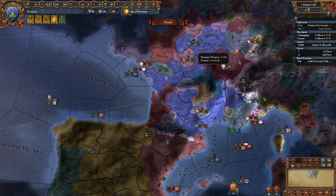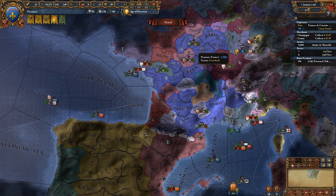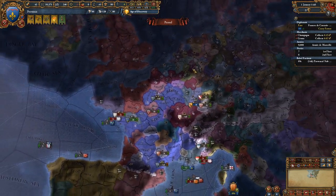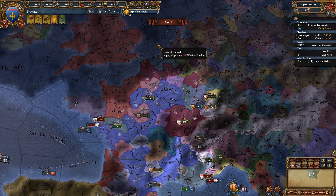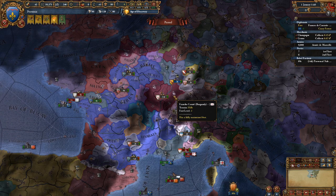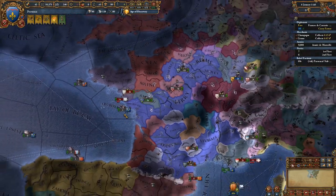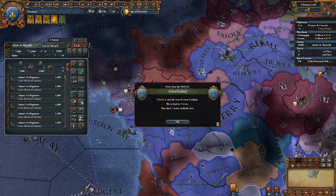There are also a few other important things to note about coalitions. A very important one: you cannot separate peace a member of a coalition — you have to peace out the war leader. That's very important because it means you can often be facing significantly higher numbers than you're prepared for, and you can't piece them out individually. Coalitions will tear you a new one if you're not careful.